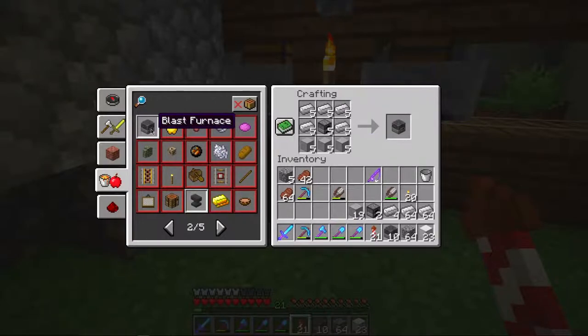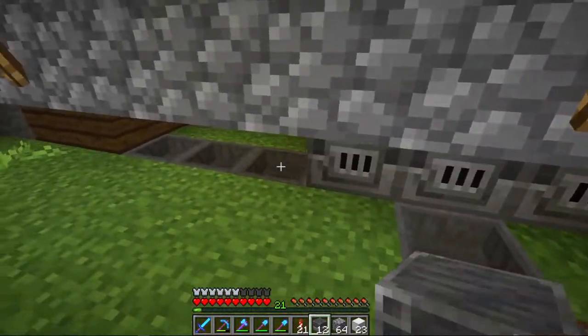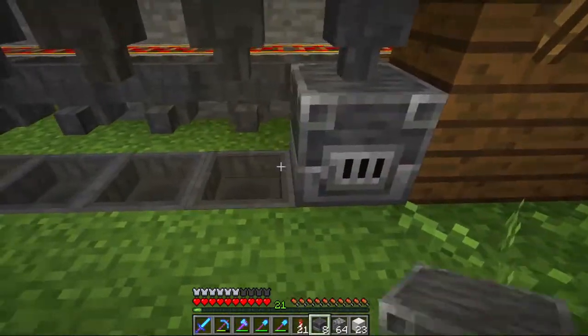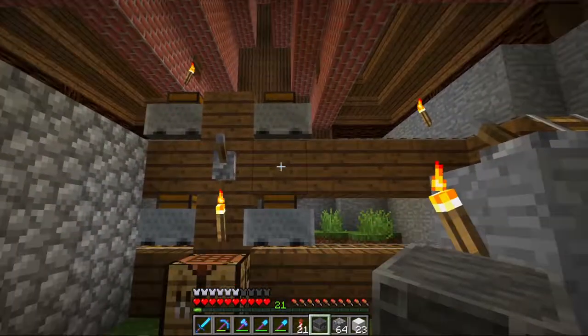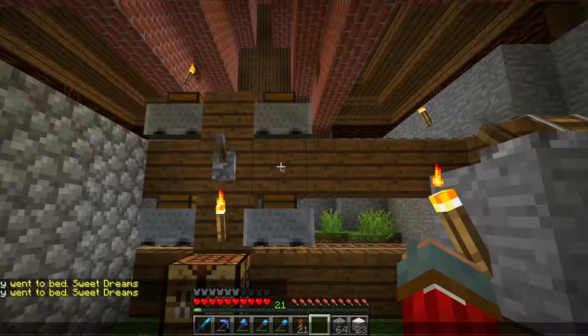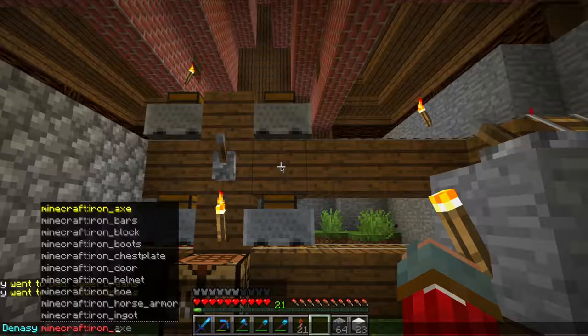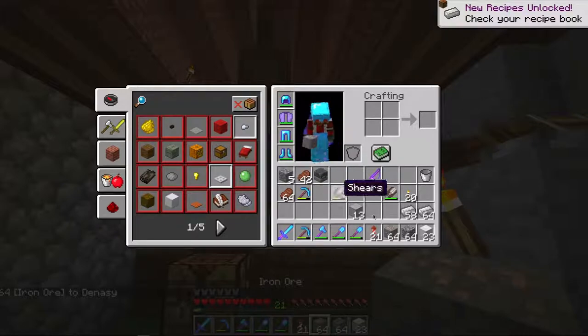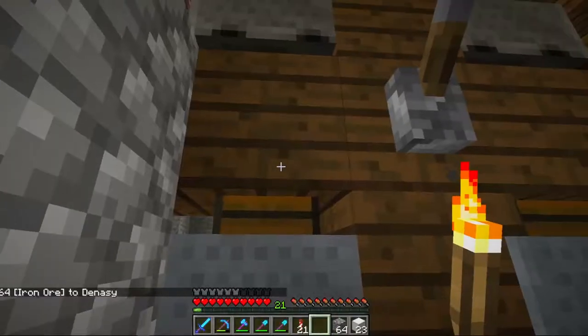There we go, and we're just gonna go ahead and make — I think that's a bit too much but it's okay. So the top one is the block. I'm gonna go ahead and write the give command: give Dynasty minecraft:iron_ore 64. Half stack here, half stack there.